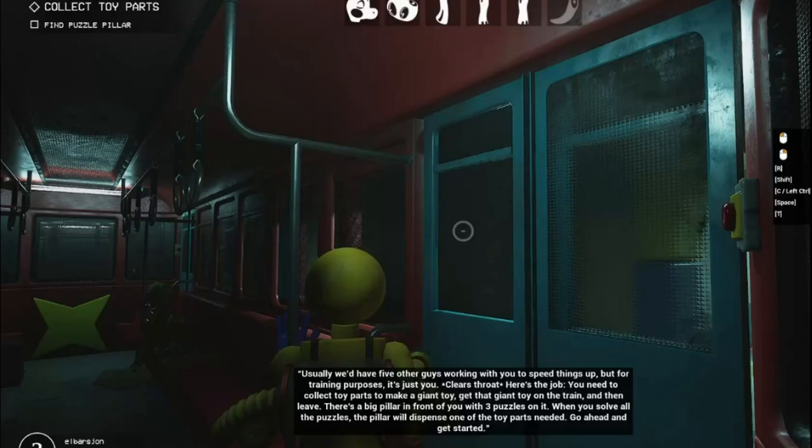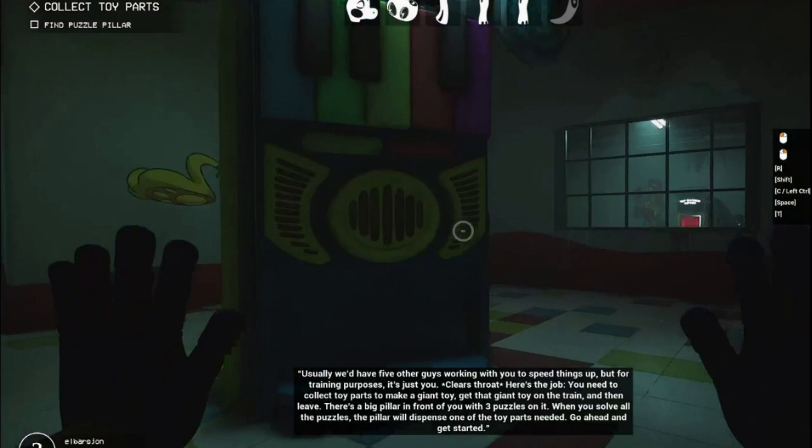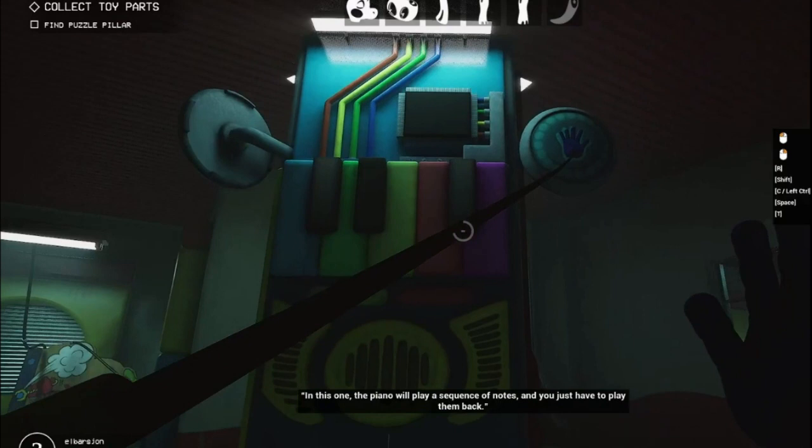For training purposes, it's just you. There's the job and then leave. There's a big pillar in front of you with three puzzles on it. When you solve all of the puzzles, the pillar will dispense one of the toy parts needed. Go ahead and get started. In this one, the piano will play a sequence of notes and you just have to play them back.